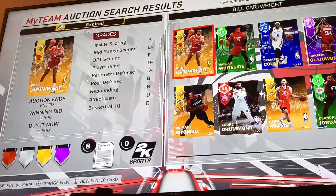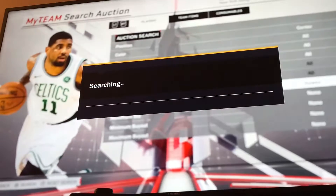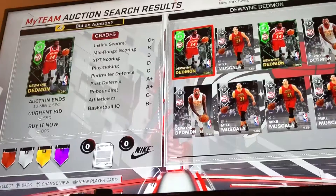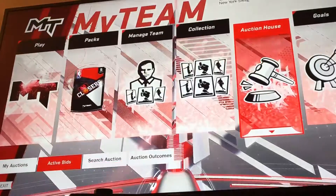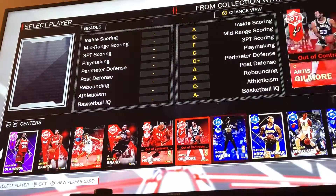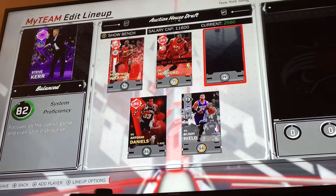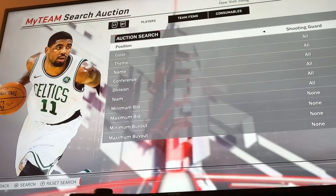We get a center — oh wait, I didn't do team. We get a center from Atlanta. Searching, searching — you can get Dwight, you can get Al Horford. I have this Al Horford card. We need a power forward to fill in the whole roster, or we can take another center.